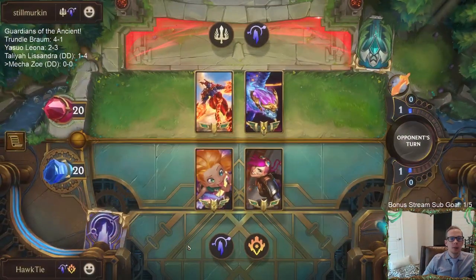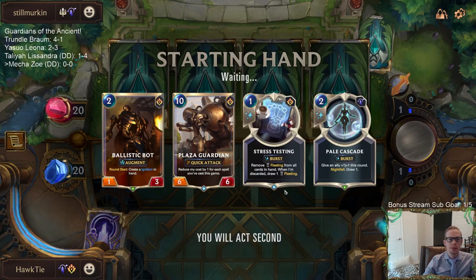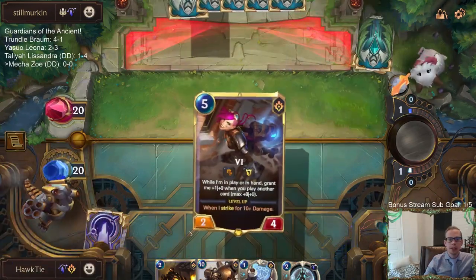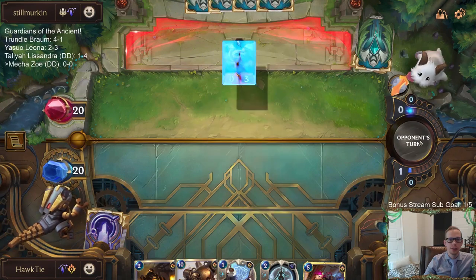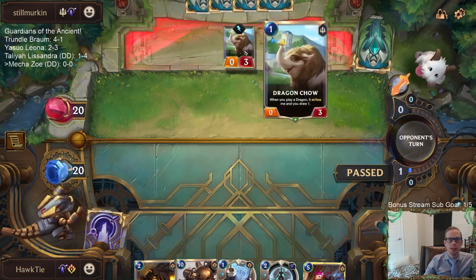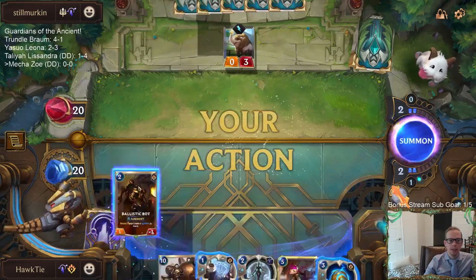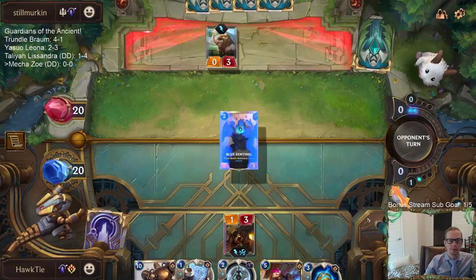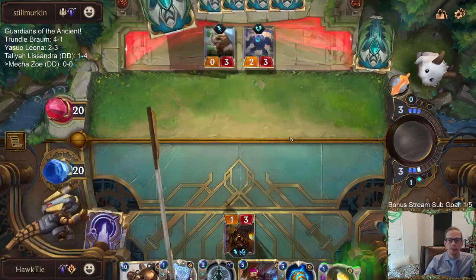Our first opponent is running a Shyvana hush deck. We don't like seeing hush decks with our Assembly Bots. I'll keep the hand — we got two of our bots and a couple of decent spells. I like the Pill Cascade because these dragon decks usually play the 3/2 challenger for two mana, so we can save Ballistic Bot from that challenger. Love seeing the Blue Sentinel because I'm not really planning on killing that for a little while.